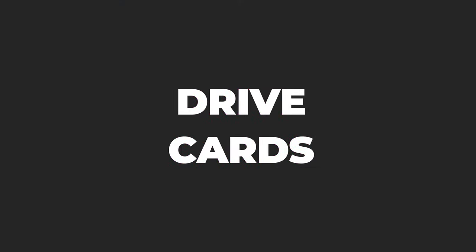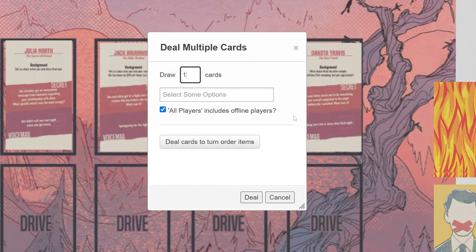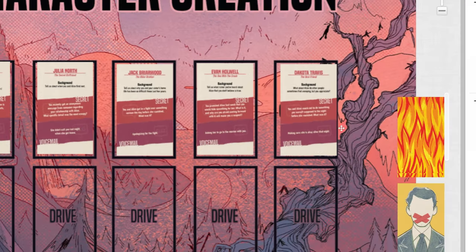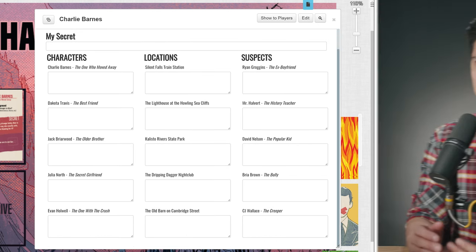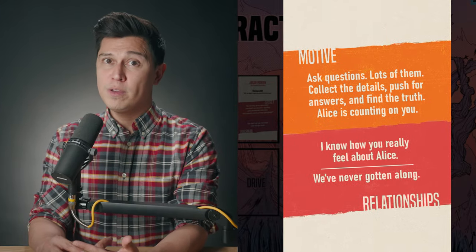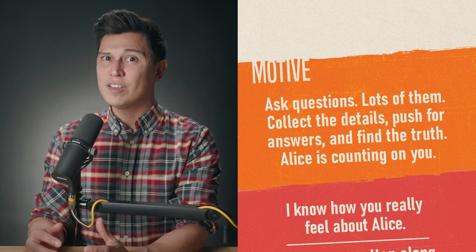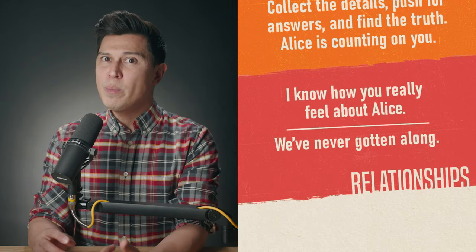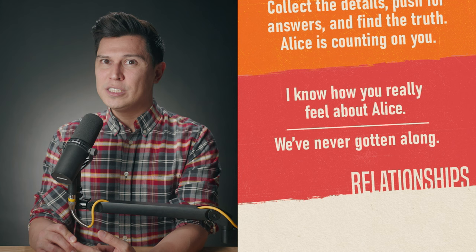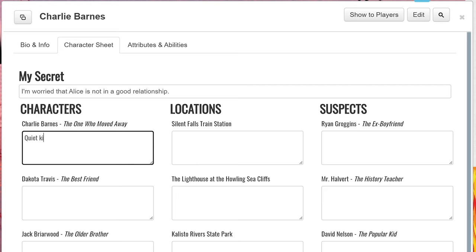Drive cards. Then grab the drive cards — the ones with the flames all over the back — and deal one out to each player. Now is also a great time to hand out character records to each player; these will act as sort of a character sheet. The drive cards have two parts: motive, which is a jumping off point for how your character may act or react to certain situations throughout the game, and relationships. In a moment, you'll assign these two relationships to other players, and you'll get assigned some as well. Go ahead and write down some notes about your character on your character record.